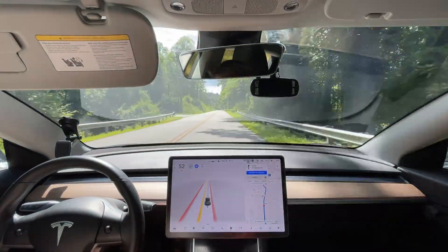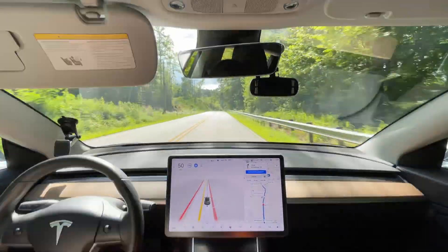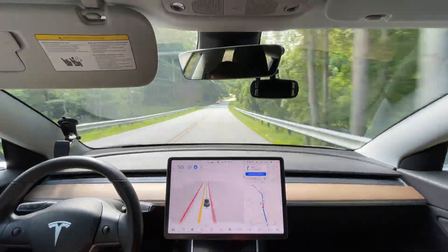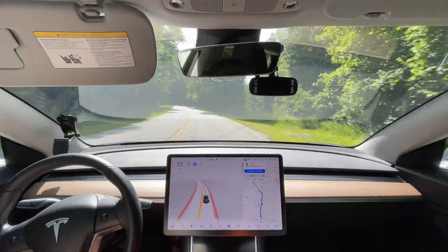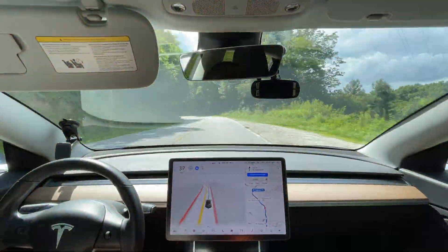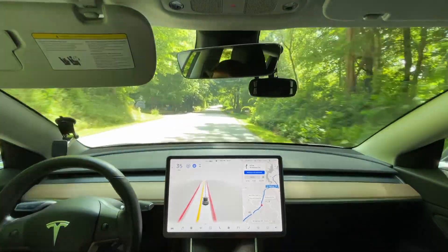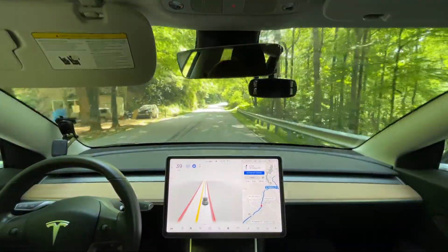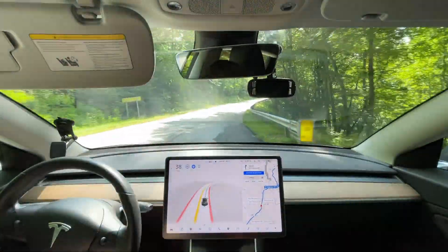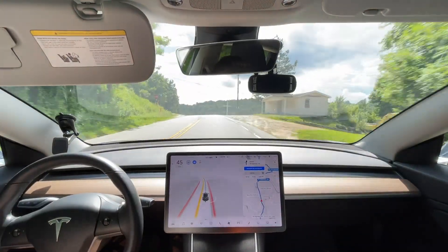It's still using the GPS speed limits on this road where it goes up to 60 — that was the old speed limit, not the current one. You can definitely go faster; I'm not going to press the accelerator unless a car starts coming up behind me. It's slowing down way too much around these corners. I don't know if it used radar previously or if it's something they've changed with the vision, but it's making it much more hesitant around corners now.